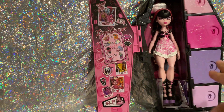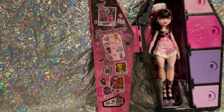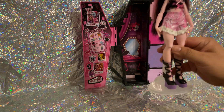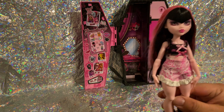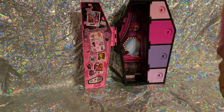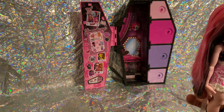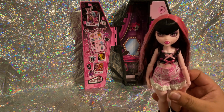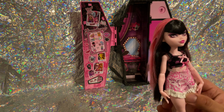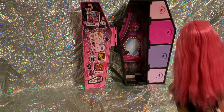I'm gonna go ahead and get Draculaura out of the box and display her on the stand so we can start opening the compartments. She comes with a layered hair look — black bangs in the front with a peak that goes down, and then pink on top in the back.